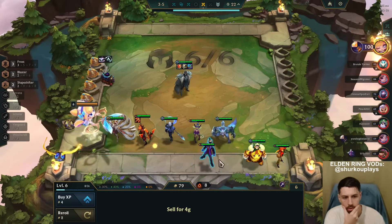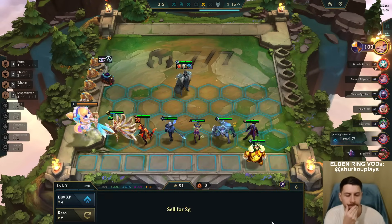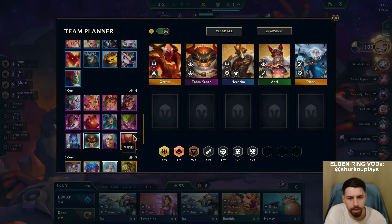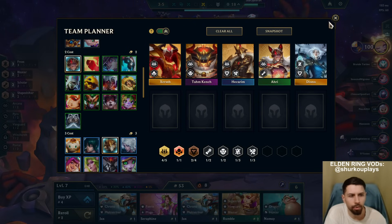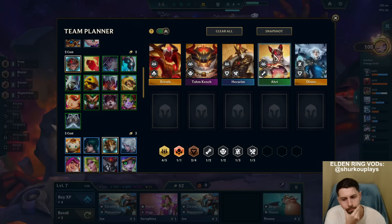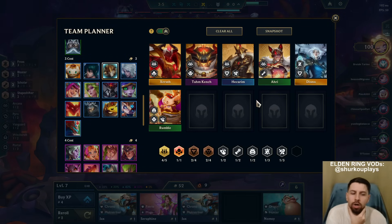We really shot with one-cost lower. Arcana - depending on who you pick as the Arcana champion, it gives you different bonuses. I'm playing four Arcana. Then obviously Diana - she's a Bastion, they gain resistances. Then we're going to play some Vanguard, maybe Rumble because we can easily get Blaster that way.